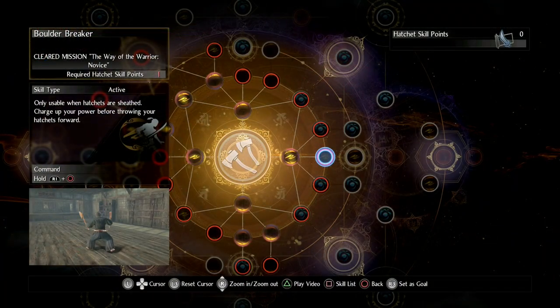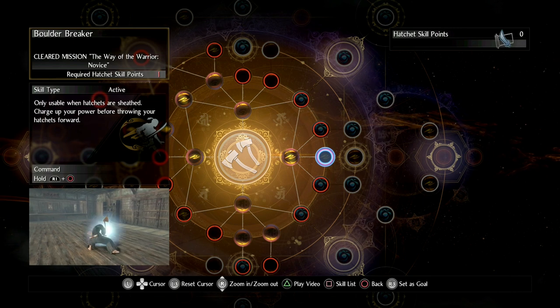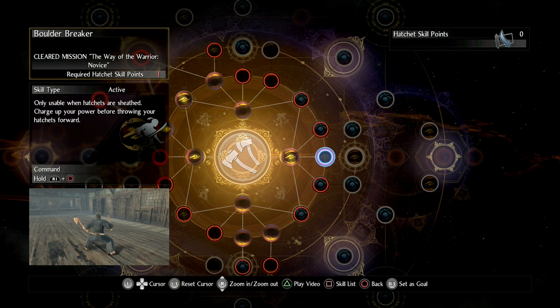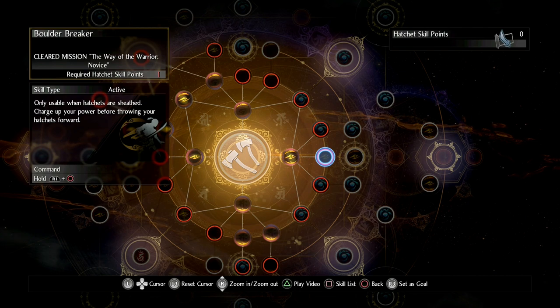You can also invest another skill point into Boulder Breaker to turn the charged attack into a ranged option, which has the added bonus of leaping you backwards to maintain a healthy distance from your enemy. Again, the point of these videos is simply to offer you some tools and options for some of the scenarios that you'll encounter in your early game journey.